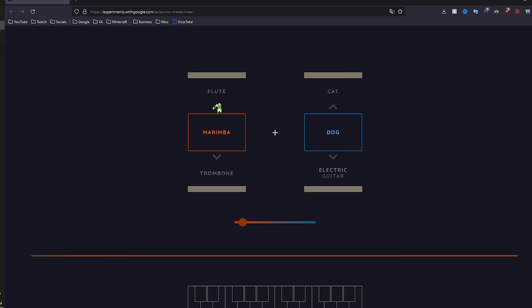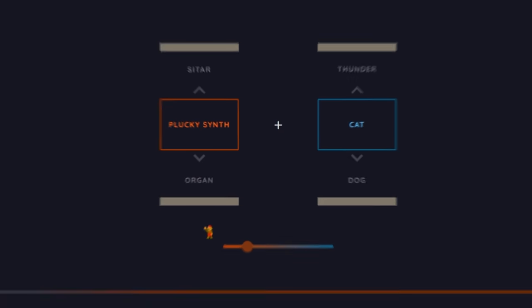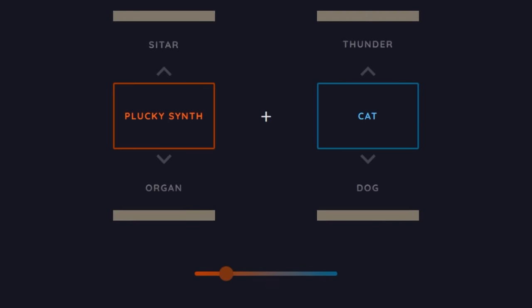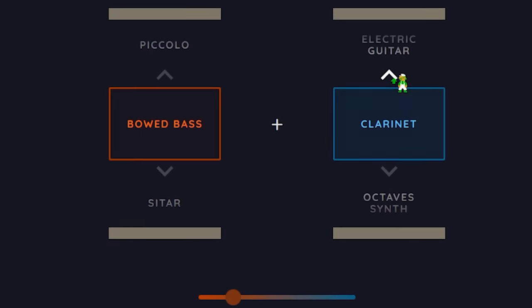The first sound we're going to need is like a stepping sound for walking on grass and stuff. Let's try Flute Cow. My feet make that sound. We're going to need a block breaking sound effect, and honestly a plucky synth cat — this kind of sounds like breaking a block to me. I'm going to make a bunch more sound effects and then we'll get back in game and try them out.